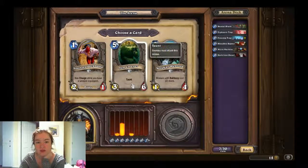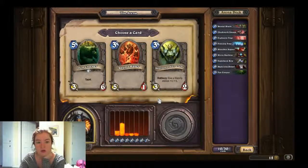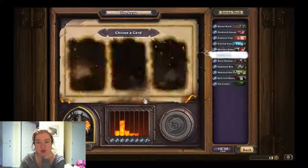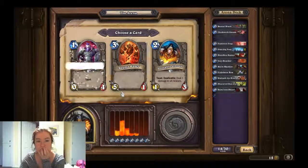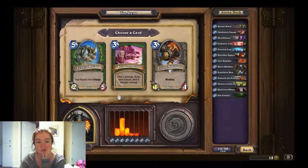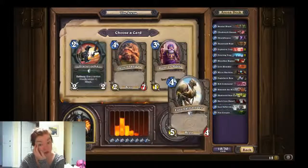I don't have a weapon yet, so I'm not grabbing that. Fen Creeper would be okay. Minions with Battlecry cost two more — I'm going to grab the Fen Creeper. Let's add the Clockwork Gnome. We have a lot of secrets, so let's grab the Eaglehorn Bow. Let's grab the Shattered Sun Cleric. Loot Hoarder — I don't have enough Beasts to make that worth my while. Let's go Unleash the Hounds. I already have two Explosive Traps. Let's grab the Lost Tallstrider — she's a 5/4 for 4, which is pretty good.